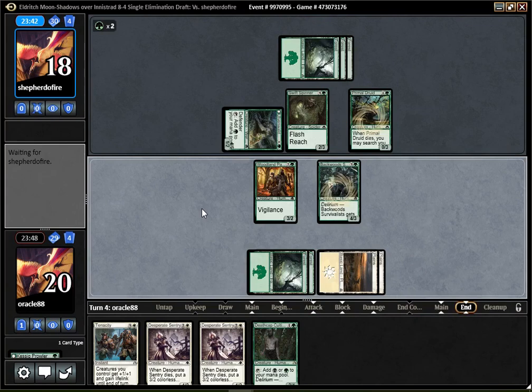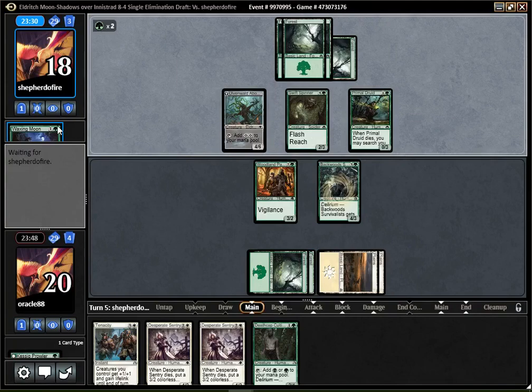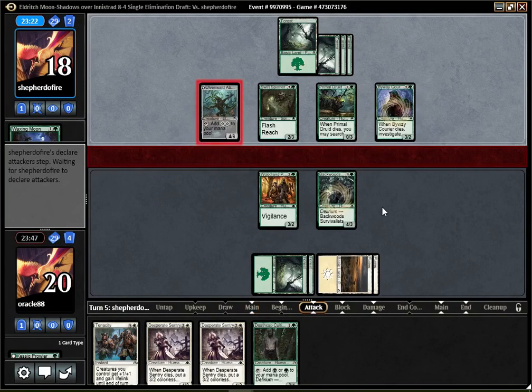Something is happening end of turn, interestingly enough — Waxing Moon. Well, that was not expected. Pretty good card though. I mean right here, I don't think it's great in general unless you have really a bunch of Werewolves, but here it's going to be quite good for the opponent, and for obvious reasons. It seems like some sort of mono-green deck. Sure you can attack with that — you should probably attack with that, because it's not like I want to trade that anyway.